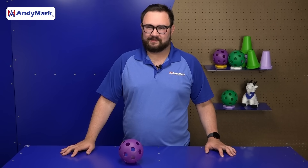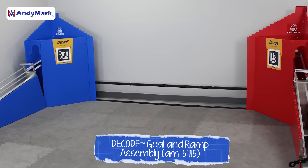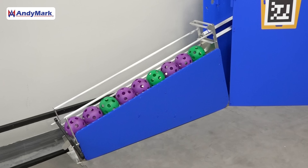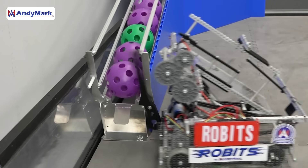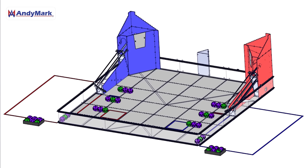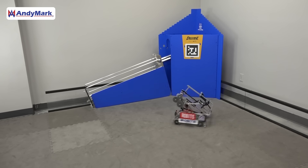Decode is the 2025-2026 FTC game challenge. In Decode, there are two large opposing structures at the back of the field — these are the goals. You'll be scoring two different colors of artifacts, green and purple, in each of these goals, creating patterns, and unlocking the gate at the front to deploy those artifacts back to the field. You'll also notice some taped-off areas that will be important for match play. Other than these large structures in the corners and along the field walls, the field is pretty wide open, so you'll have a lot of room to move around.